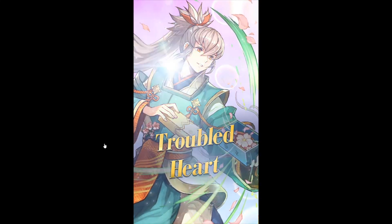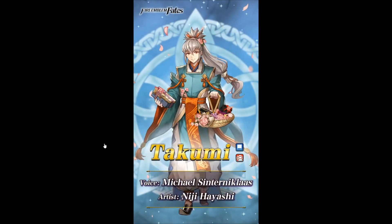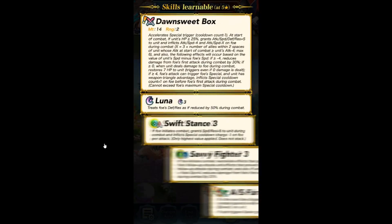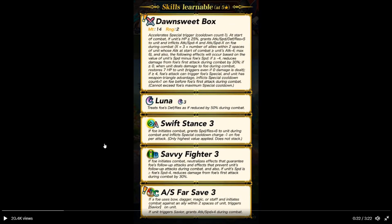Trouble Heart Takumi. We'll do an armor unit with Savior. Alright, done. Assied of Special Triggers with Kona K-1. At the start of turn, if unit's HP is equal or above 25%, grants attack, speed, defense plus 3 and plus 5 to unit. Attack speed minus 4, attack speed minus X of foe during combat. X equals 3 times number of allies within two spaces of ally whose attack at start of combat is equal or more than unit's attack minus 4. Max 6.